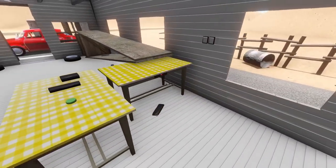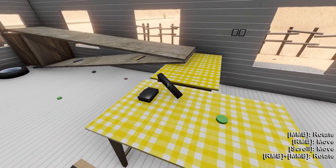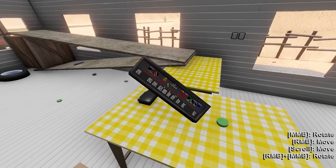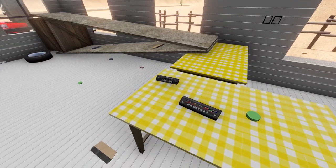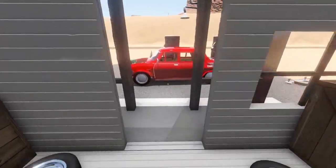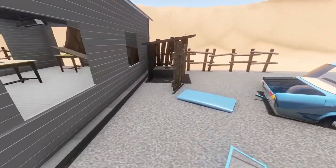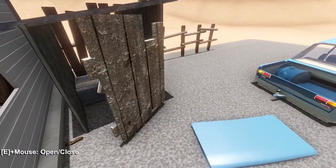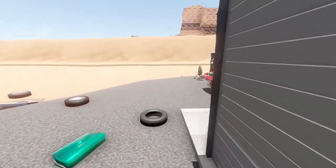There's another model of radio. I believe there are two different models of radio now in the game. There's also been some changes to the port-a-potties — or outhouses, I think this would be. They have doors now. Some of them do. So there are a couple of different models of those as well.